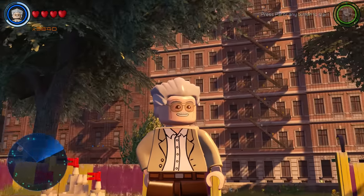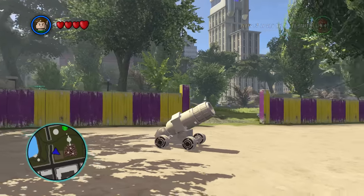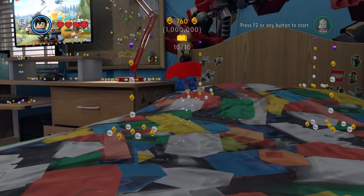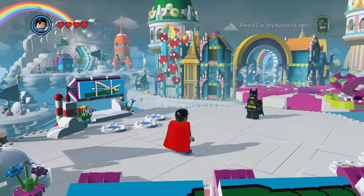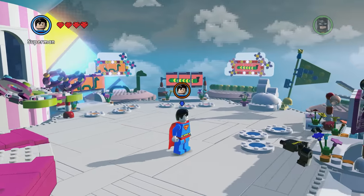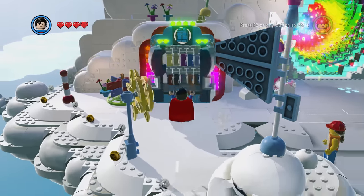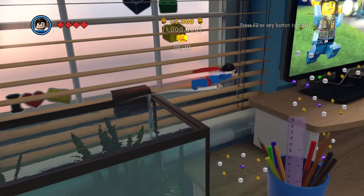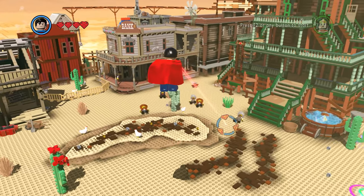Stan Lee has every ability known to man, yet he cannot escape the easiest scenarios. Half of my childhood was spent looking for him, and when I unlocked him I was not disappointed. From Iron Stan to Excelsior Hulk, no matter which LEGO Marvel game, Stan will always be the best and forever in our hearts. Stan Lee makes everything awesome. Did someone say everything is awesome? It's LEGO Movie: The Video Game up next. Superman is here yet again, and this game makes him ridiculously broken.